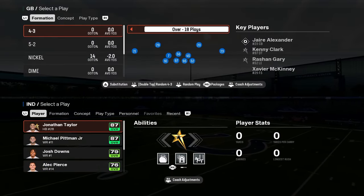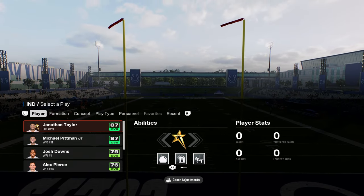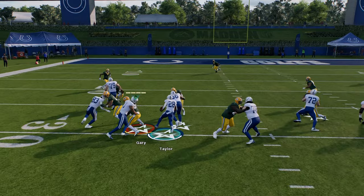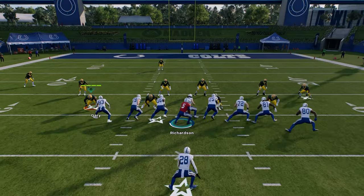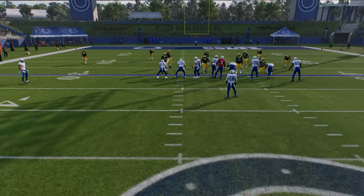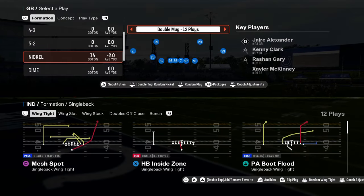Coming in at number one on our list — this was the best playbook last year and I think it's going to be the best playbook this year. We already have a full ebook on this playbook on our school community. This is the Indianapolis Colts offense. You have wing tight — a really good red zone formation with the stretch. You just playmaker that stretch to the left side, and if you need a couple of yards on the ground, this is a great formation — very difficult for the defense to shoot this run. This playbook also has the best bunch in the game.